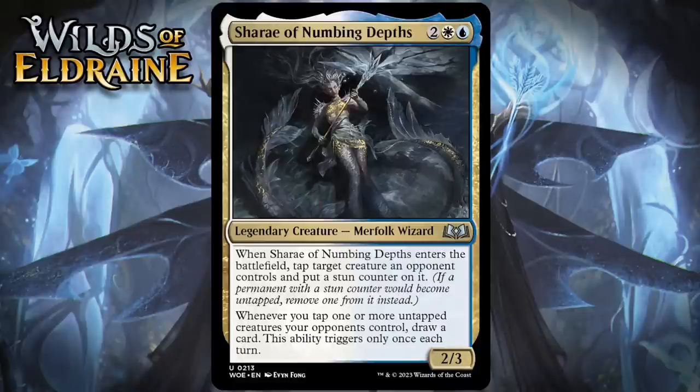Next up, it's Sharae of Numbing Depths, which for 2 generic, a white and a blue, is a 2/3 legendary merfolk wizard at uncommon. When it enters a battlefield, tap target creature an opponent controls and put a stun counter on it. Whenever you tap one or more untapped creatures your opponents control, draw a card. This ability triggers only once each turn. I like this a lot all on its own — it's a 4-mana 2/3 that stuns something and draws you a card. Stunning isn't quite as good as bouncing, but it feels pretty close in many situations, and obviously it works really well if you have other tap effects. A card like Sharae doesn't really need you to have other ways to tap things to be really good. She's going to be good all on her own, and overall I think she's a B.